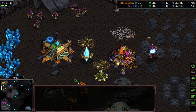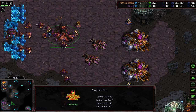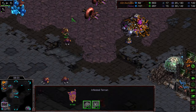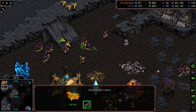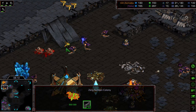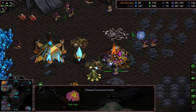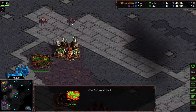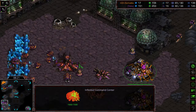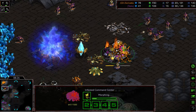Hydralisks versus probes — that's not a fair fight. Another Infested Terran making its way down, but one of the creep colonies is getting wiped out. Surikata with a defensive Infested Terran is going to try to take out just two Hydralisks. The natural expansion looks like it's going to be breached — still one cannon to the south. The second Infested Command Center may not survive. More Hydralisks pouring in from Naka into Surikata's base.